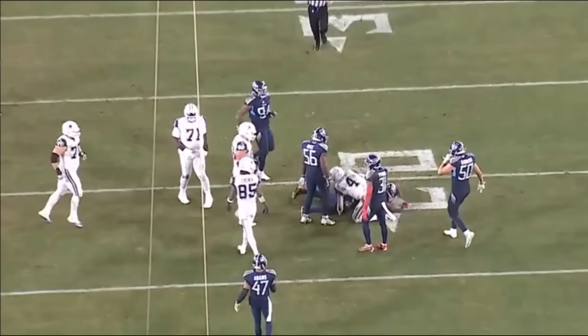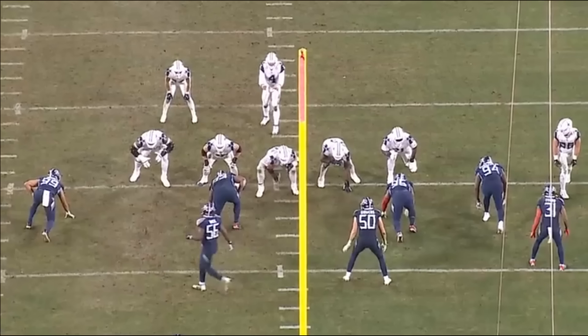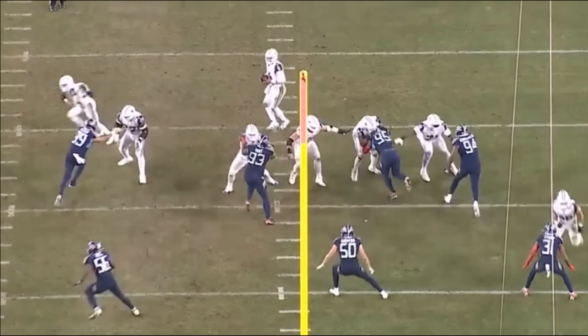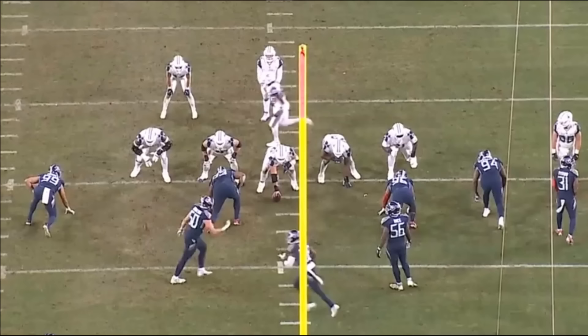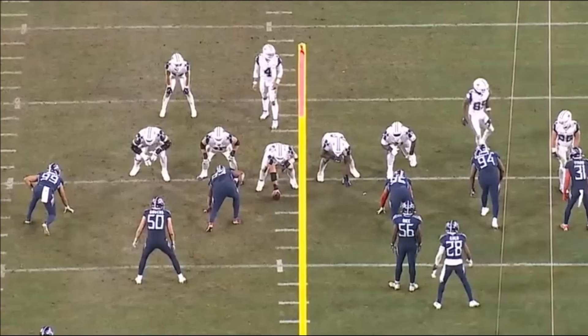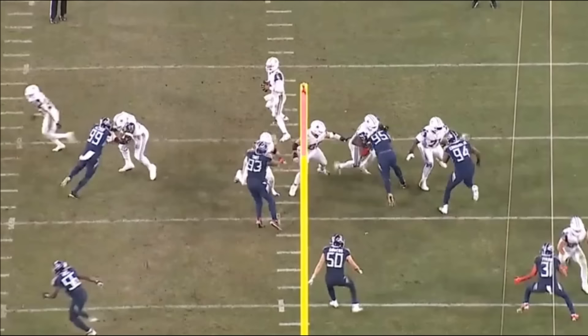I want to watch the center snap here in slow motion. The snap comes out just a little bit to Dak Prescott's right. Not a major deal — it's a pretty nice snap overall — but I did want to point that out. McGovern will obviously have to take those reps and get used to game speed at center. Practicing against guys going 50 percent is very different from getting out there and taking on 300-pound guys. You have to get used to these snaps.